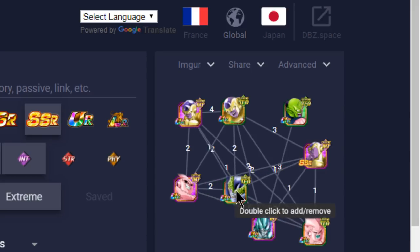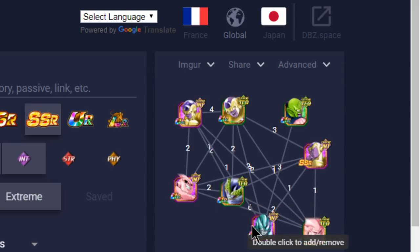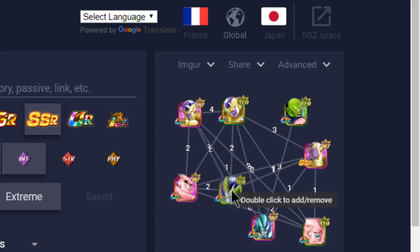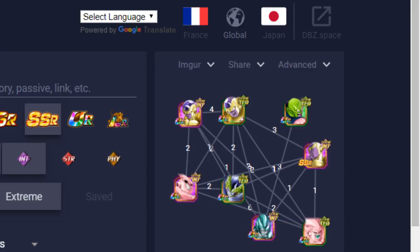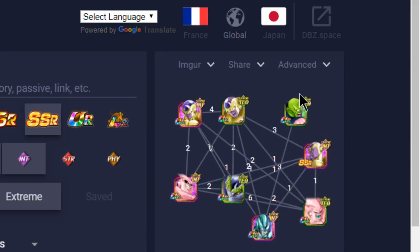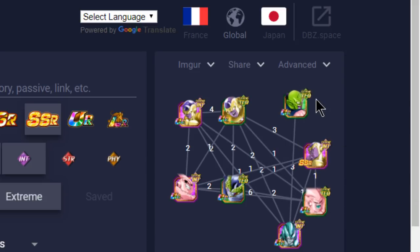Kid Boo is doing like 1.5 million damage to Super Saiyan 3 Goku with all three dupe paths unlocked. Cell — I just have the top-left and bottom-right dupe paths unlocked and gave him all 20 crit. He is super attack level 10 on my team, hits really well, and crits fairly often with that crit level 20. With a crit, he usually does over 1 million damage depending on the Ki orbs you get. This is the most optimal team I've seen run.